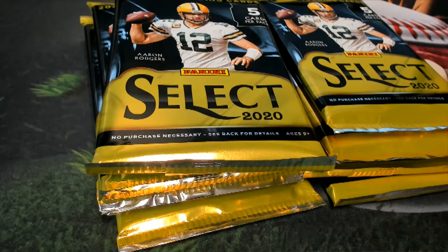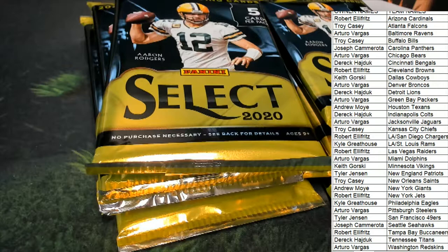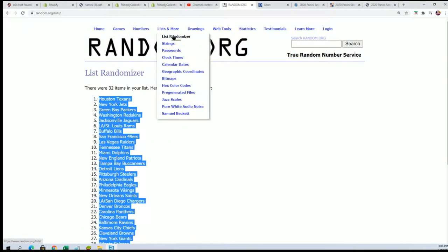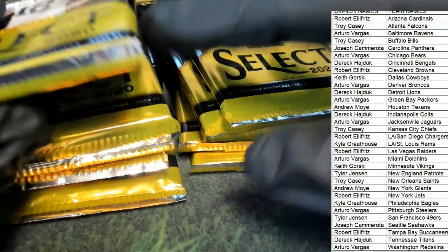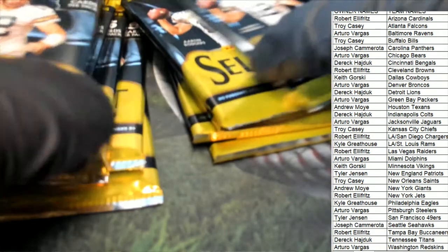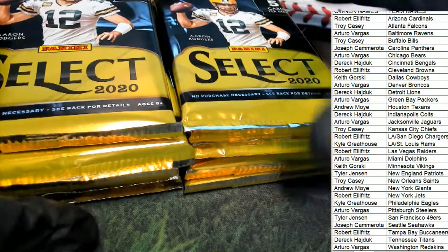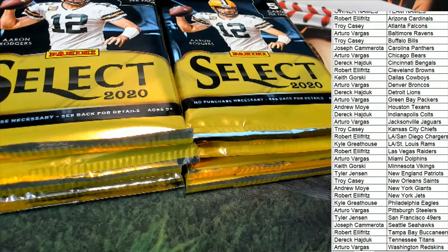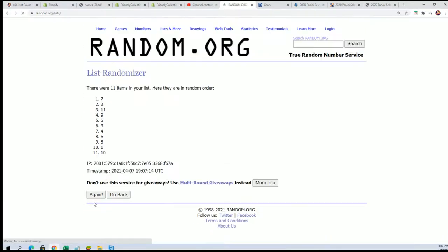Now we're going to start the random to see what pack we open. This will be designated as pack number one. Looks like there's eleven packs — two, four, six... This is number one, this is number eleven down at the bottom. We will have our pack number up at the top, choosing which pack we open.